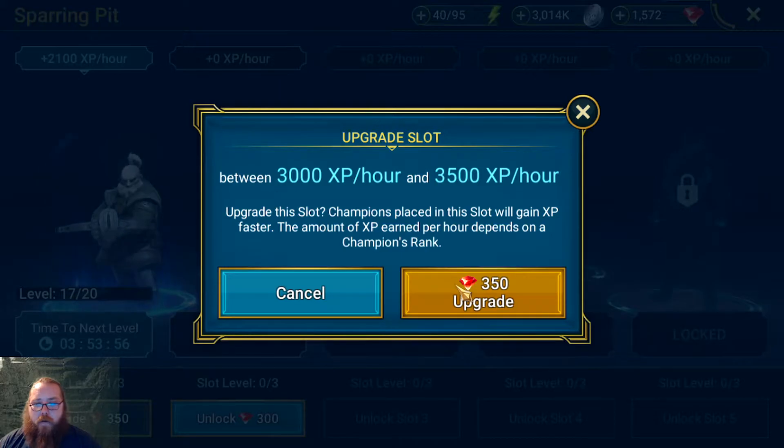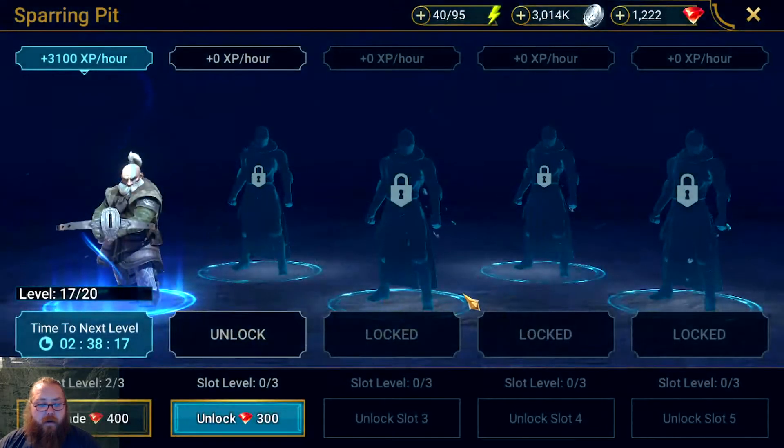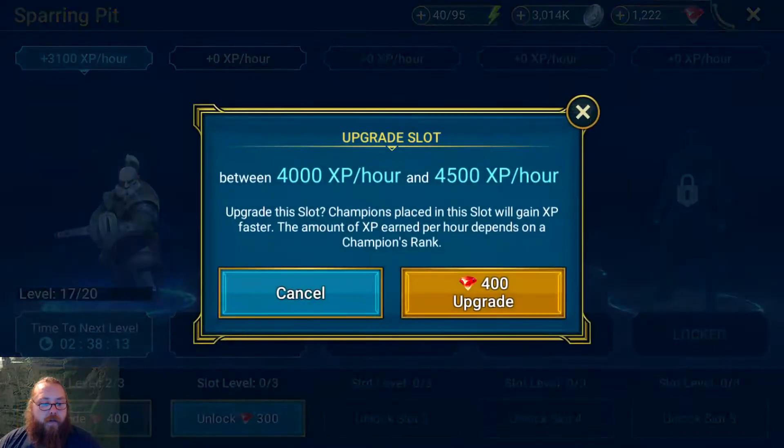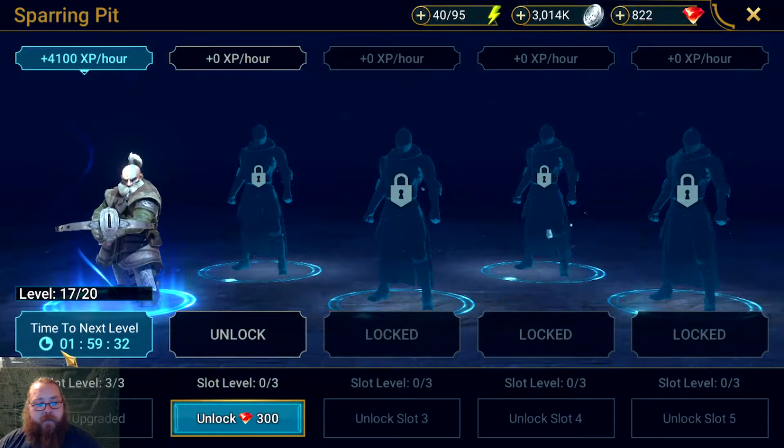Boom — 1,000 XP an hour and 3,500 an hour. Placing this slot will gain XP faster, depends on a champion's rank. So it is going to level them quicker. That's two out of three — let's see what upgrading the next slot does. It's about a thousand more per hour roughly, so we'll go ahead and do it for 750 gems.